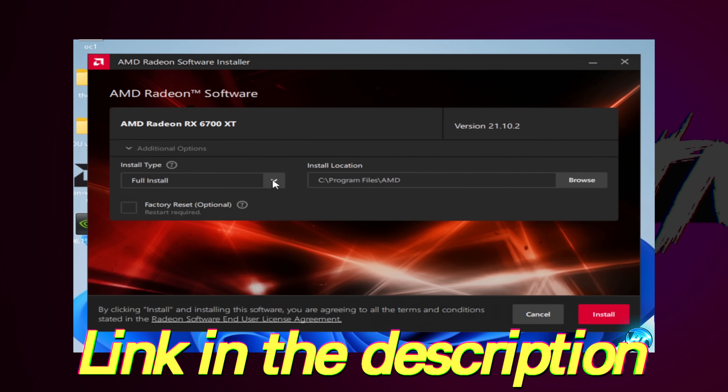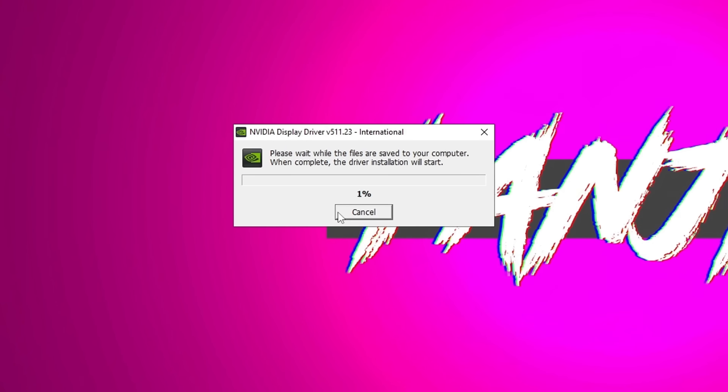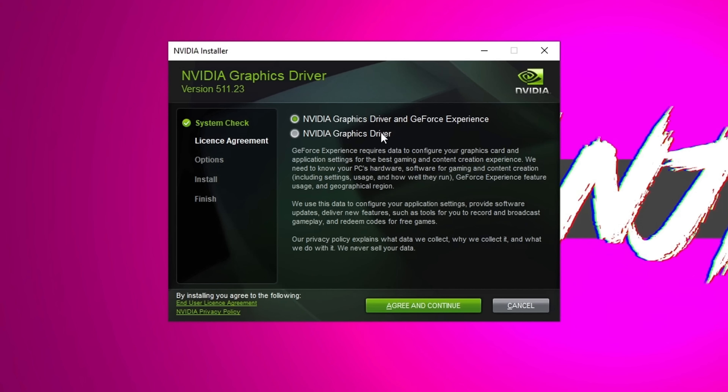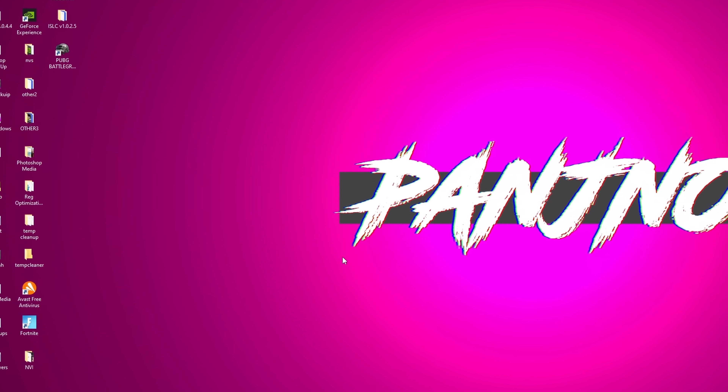It's super quick and easy to follow along with and can actually fix many performance issues, game crashes, and PC crashes you could be experiencing from corrupt or dated driver installs. To install the driver, simply click on the up arrow, then select open, select okay, and the driver will begin to extract. Click on the option which best matches your use case, then select agree and continue. Once the driver has finished installing, do a quick restart of your PC and jump back into the desktop.